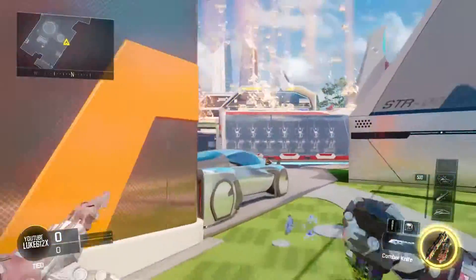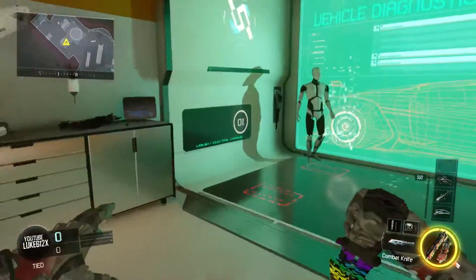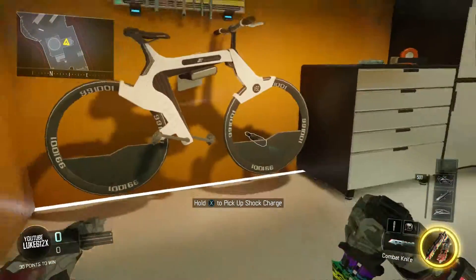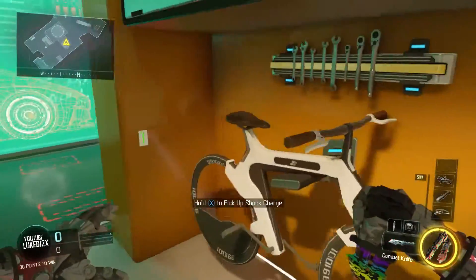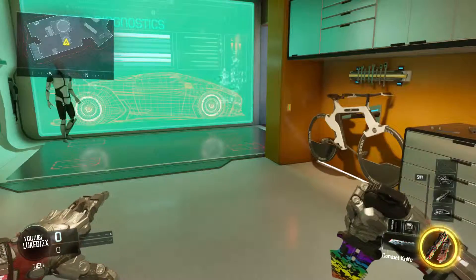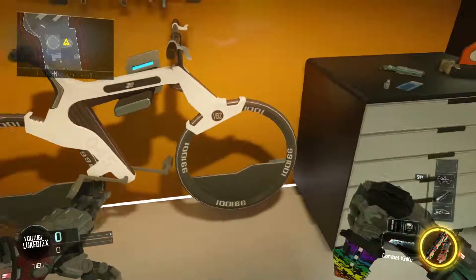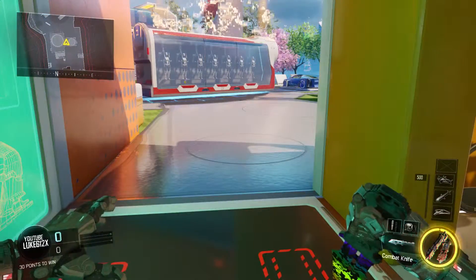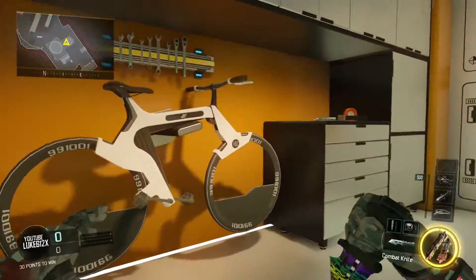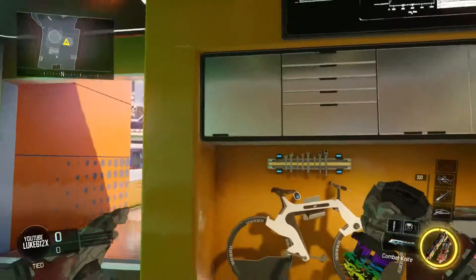I'm gonna be going over this house, the middle area, then the other house. Starting off in the garage - there's not too many things you can place. I did find you can place a shock charge and a trip mine behind this bicycle wheel. I tried this with bots - I don't have anyone online to help me test - the shock charge blew up but it didn't really do anything. So that spot doesn't work too well.